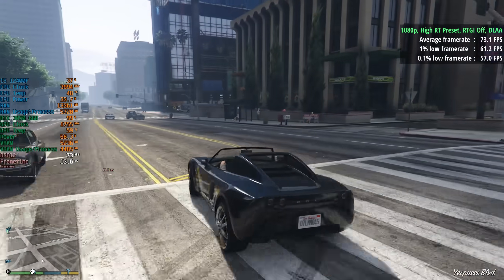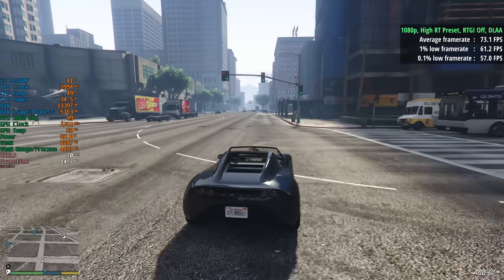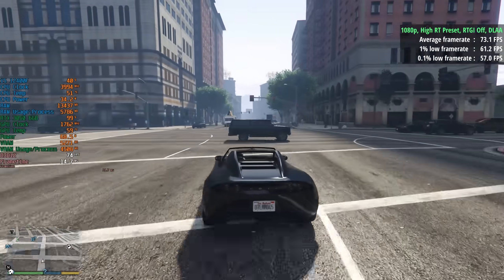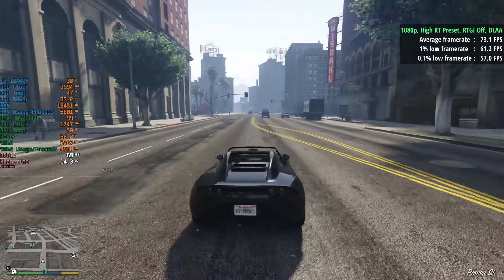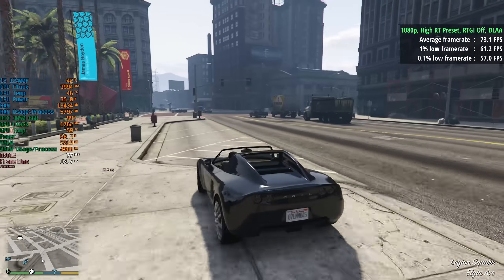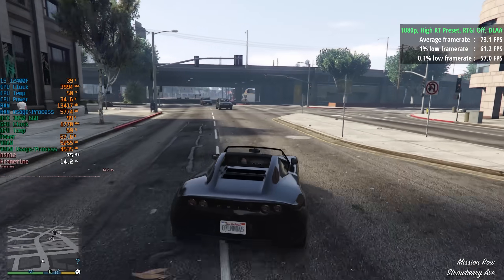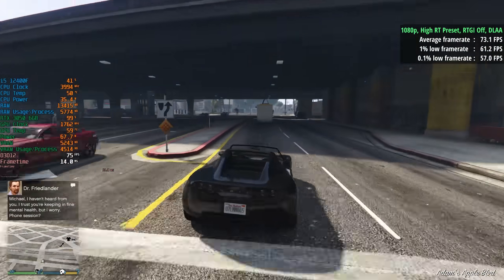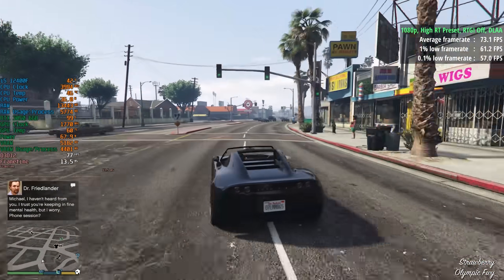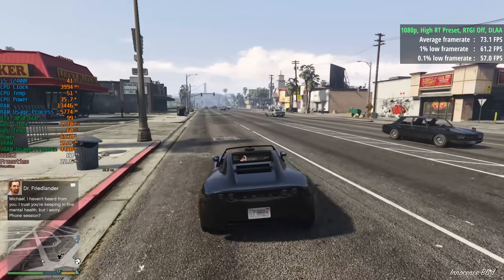RTGI — ray trace global illumination — is not currently on. That's where you'll notice quite a bit of graphical difference, but we'll enable that shortly. With the high RT preset at native resolution, the game looks pretty good and we're seeing 60 FPS. Here you may notice a few dips toward the low 60s in certain areas, but for the most part this is a nice combination of decent visuals and performance — certainly one option to use that gives you a good blend of visuals and FPS.